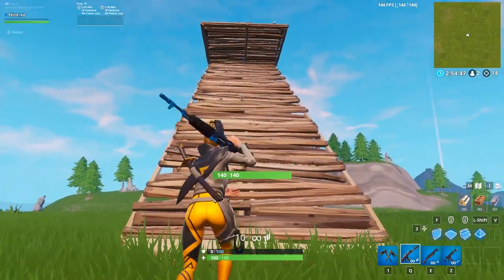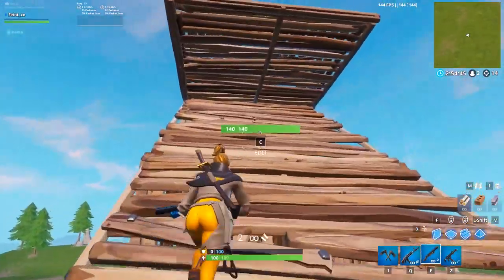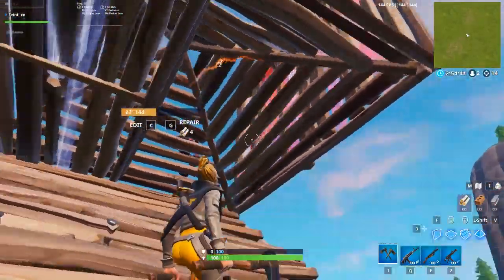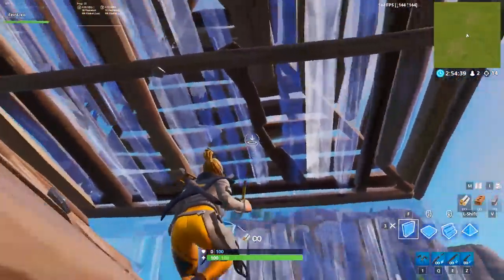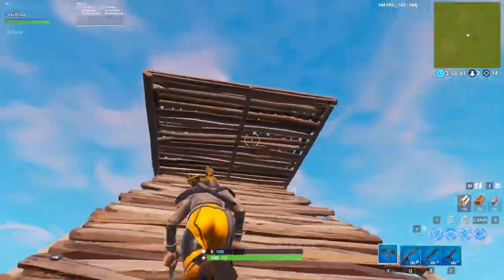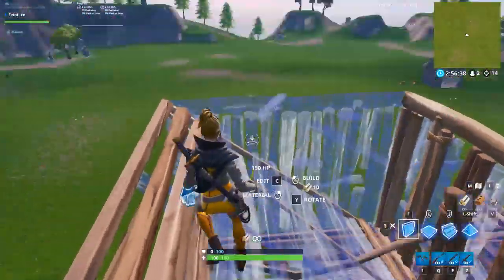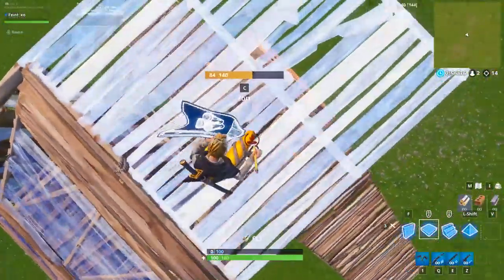Your other option is to place a wall above the cone before making the jump. Note that you can only place this wall through a cone, so you'll have to edit the floor if you double block yourself. This added step does make an already difficult trick even harder, so we'd recommend mastering the optimized jump before trying to add this extra step.